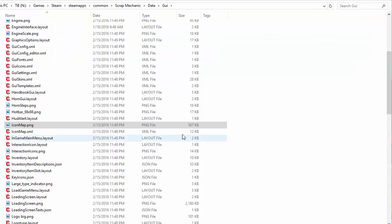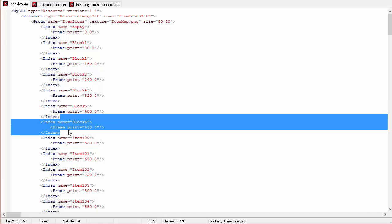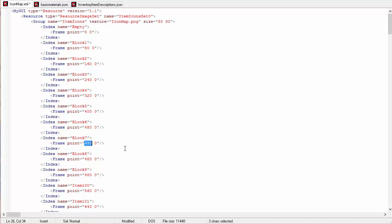Now we need to go into icon_map.XML and open that up in a text editor. You can see it defines empty, then block one through six. Since we added seven, eight, and nine, let's make a copy for those three. We need to tell it where in the icon map these icons are. Block six (stone) was at 480, 0. We started on a new row at y=800. So 0, 800 is block seven; 80, 800 is block eight; 160, 800 is block nine. The second column is your row, the first column is your column. Save that.